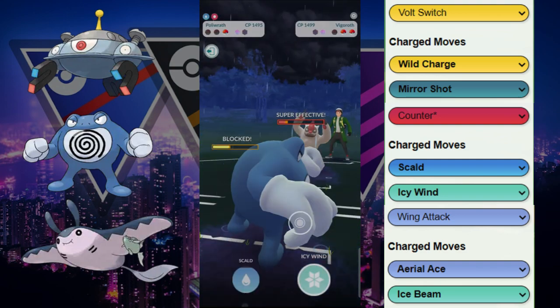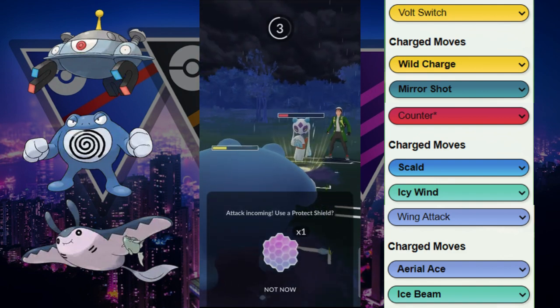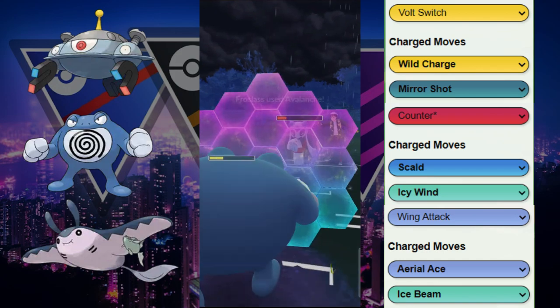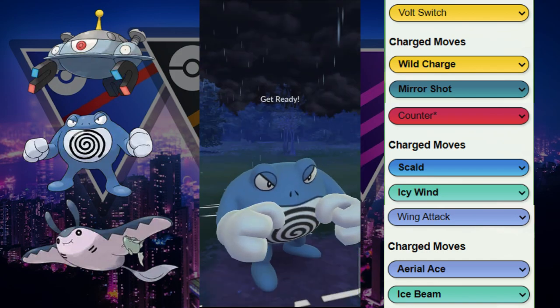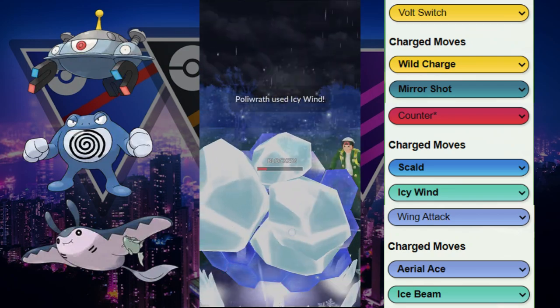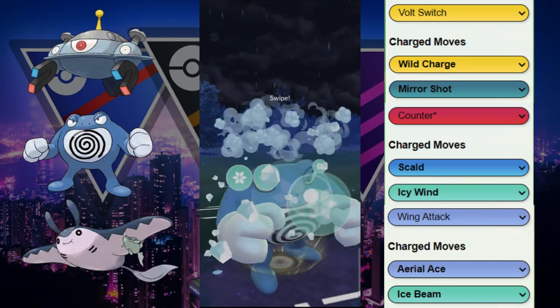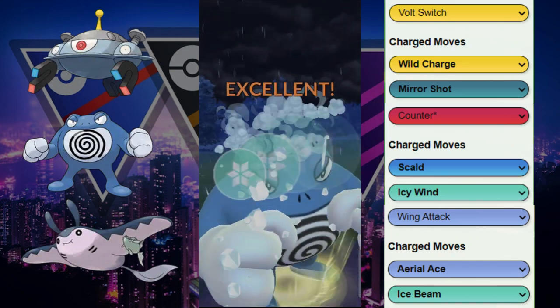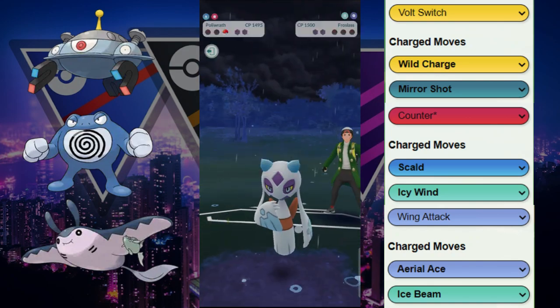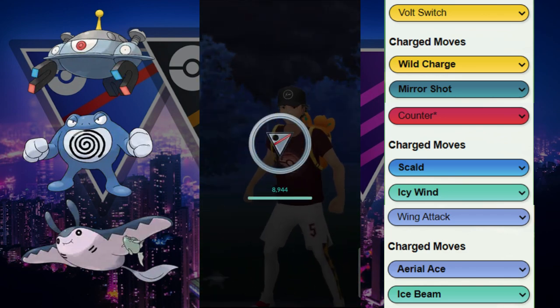We get a bunch of energy from Poliwrath. Our opponent already had a move banked, so they go for Avalanche again — no point in not shielding. We go for Icy Wind, get the shield because they're so low. We get to another Icy Wind and that's the KO. We had to call everything correctly and it ended up being perfect. GGs to our opponent! Check out this team if you haven't already and let us know if you enjoyed the video.